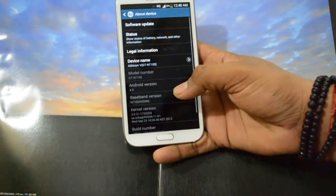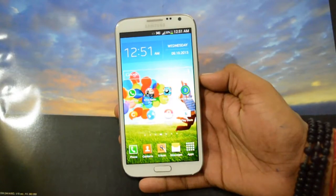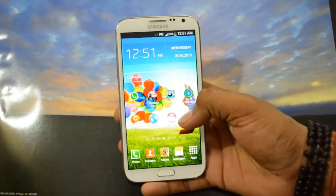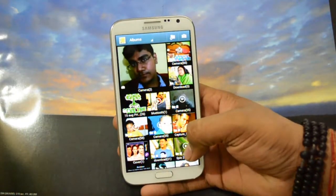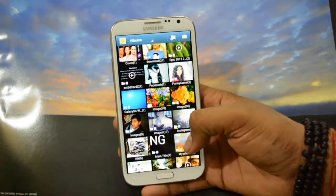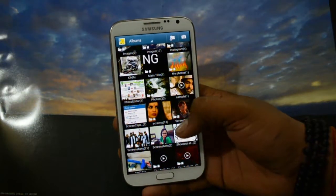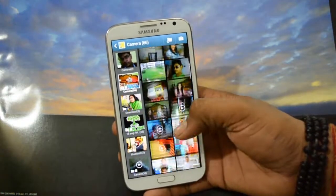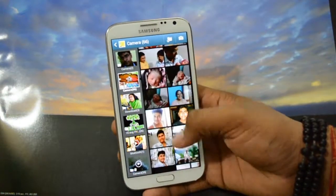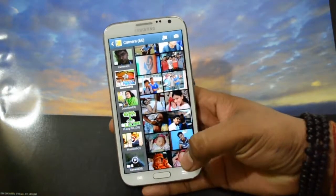We can see from About Device that it's a 4.3 upgrade. The next thing is the gallery, which has been changed a little — the whole layout and even the scrolling have been changed. It reminds me of an old iPhone. The pictures look similar to the previous version but it's been changed a little.